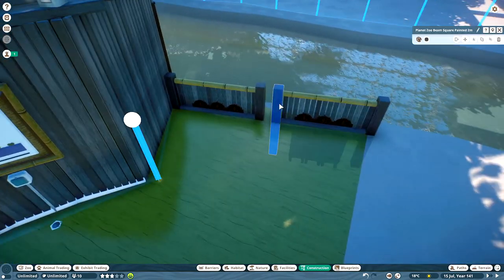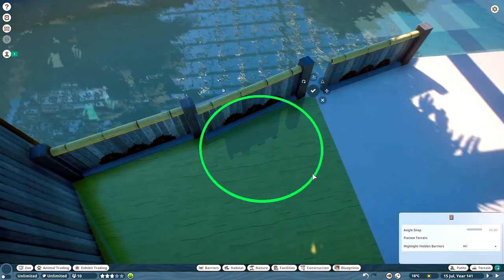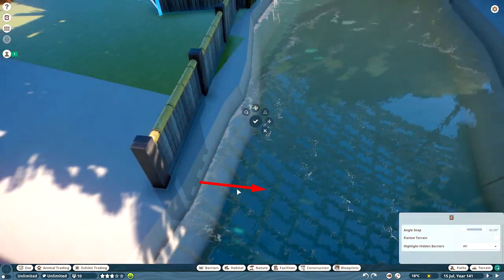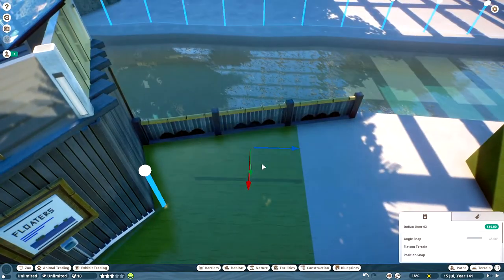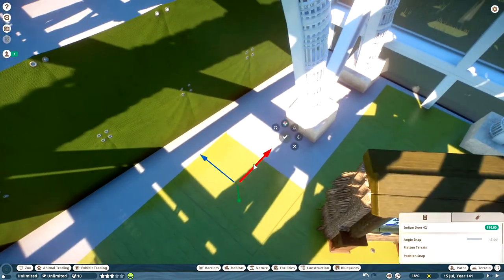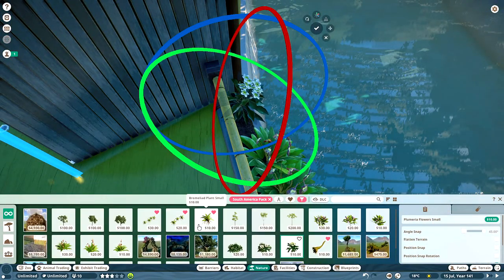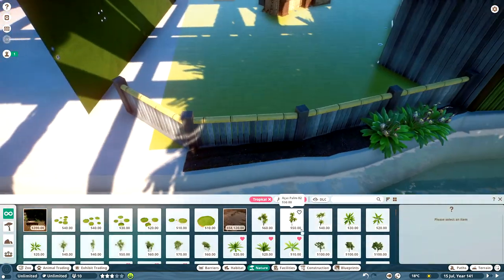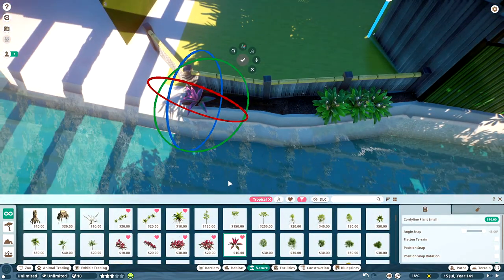Now we're moving on to the actual substance of this episode — the anteater. I haven't put the anteater in before, so I'm quite happy with it as an animal; it's quite interesting looking, kind of fun, and fits into the dome as well. There's not loads of animals going in here, but this one works quite well. We're just extending this area a little bit, checking the path, putting a viewing platform in. This is a habitat that will only really be viewable from this side of the dome.